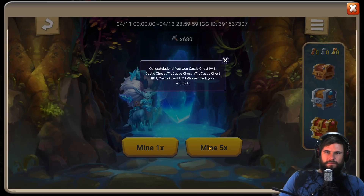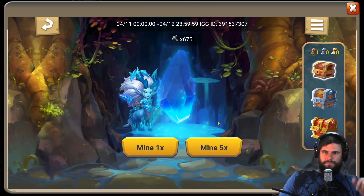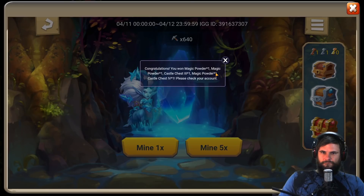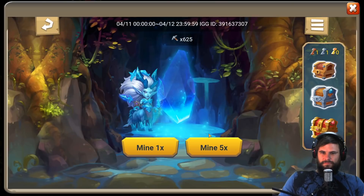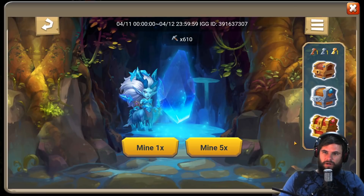How long does it take us to get any keys? We've got a bronze key. We've got a silver key. We had twenty, so that's twenty-five rolls already — twenty-five rolls and got bronze and silver. Thirty, thirty-five, forty, forty-five — fifty rolls and no gold key yet. Fifty-five, sixty — nothing. Seventy rolls in, there we go! Seventy rolls in, we got all the keys.